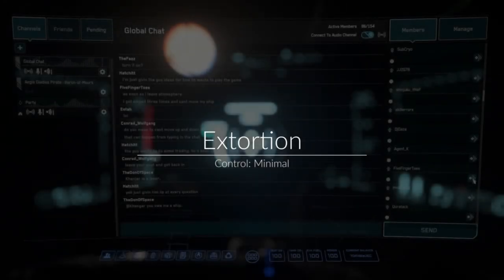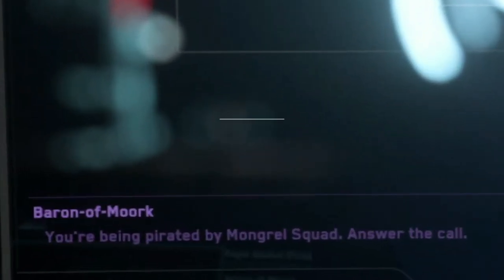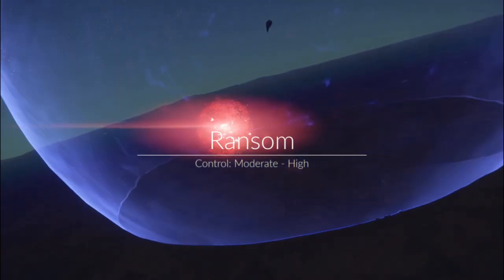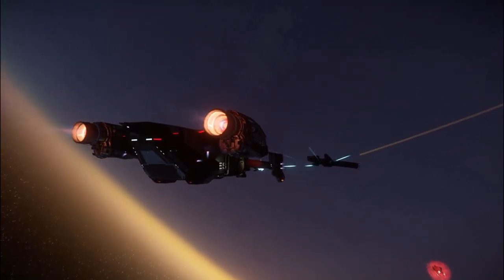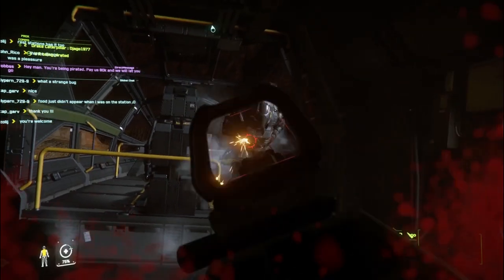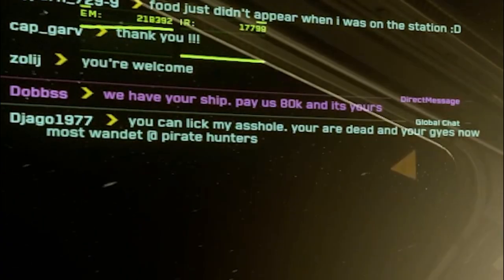Now let's go over the levels of control that you're able to exert over a target based on the different types of piracy. First we have extortion. The level of control you're able to exert over your target when using extortion is minimal — the most you can do is threaten destruction for non-compliance to your demands. Next we have ransom. The level of control you're able to exert over your target using ransom is moderate to high. When ransoming, you have boarded the target ship, incapacitated or removed the crew, and are negotiating the return of the prize to the owner for a fee.